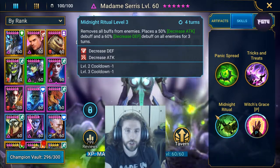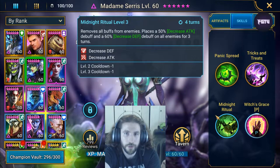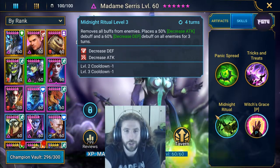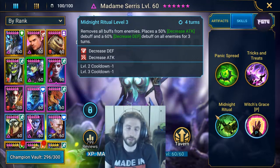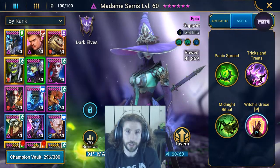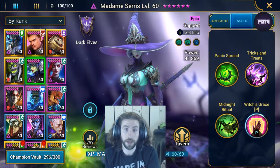Midnight Ritual is where she really shines, along with Witch's Grace. It removes all buffs from enemies, places a 50 percent Decrease Attack debuff and a 60 percent Decrease Defense debuff on all enemies. Not only does she place her own debuffs, she removes their buffs - it's like doing two moves at once. It's a very short cooldown too, so it's really awesome. Her kit is just mind-blowing.